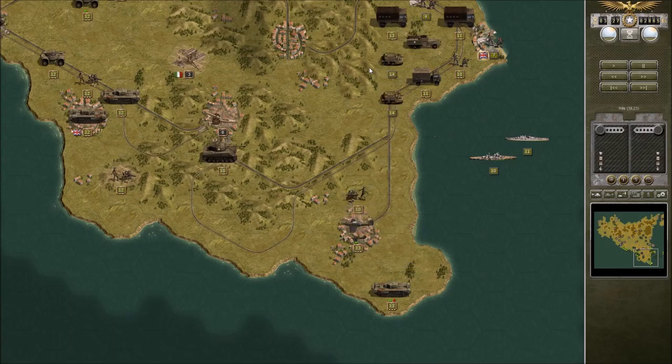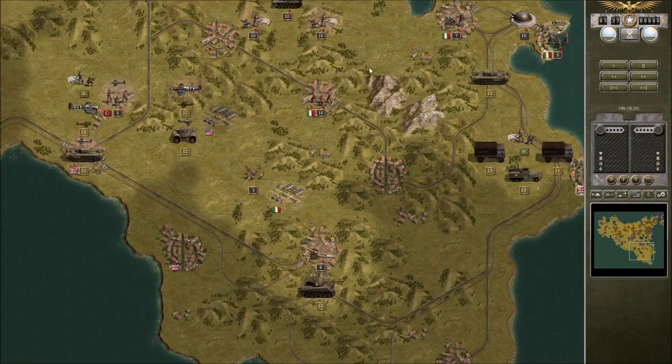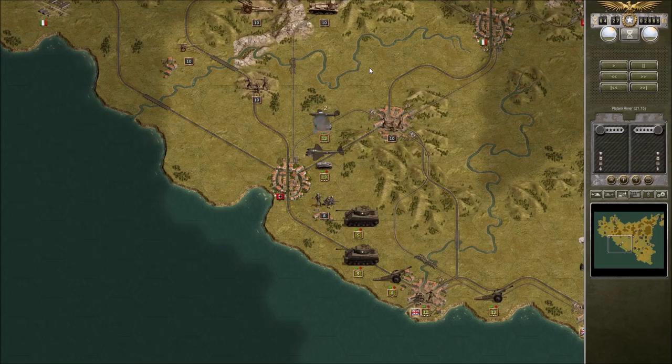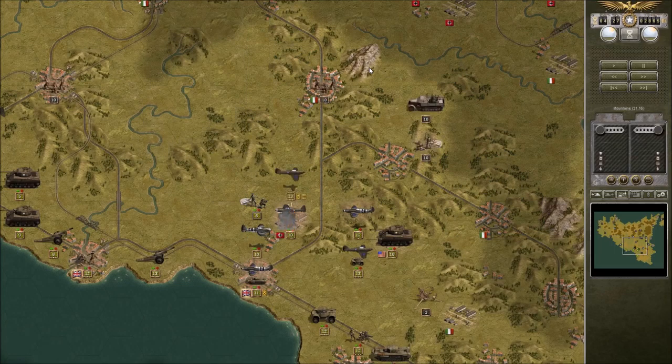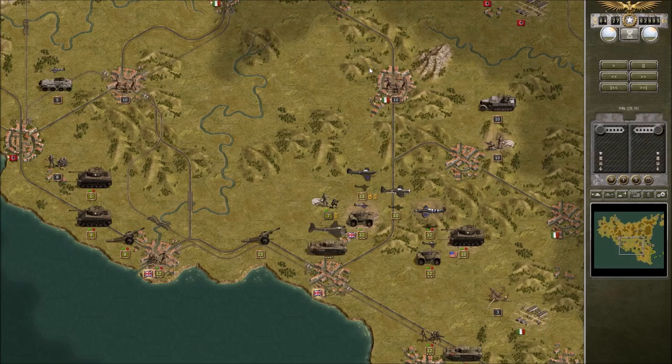Unfortunately the Allies do have to do quite a few landings, as you might imagine — D-Day, Italy, Sicily. The Sherman is getting wrecked again. I really need that airport — there we go. The Mosquito is putting in some work.